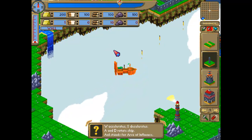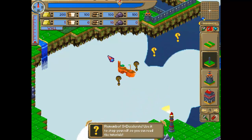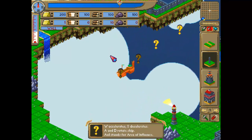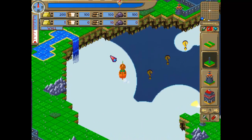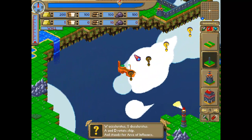Looks like you fly a giant clog. W accelerates, S decelerates. A and D — let me turn you around.